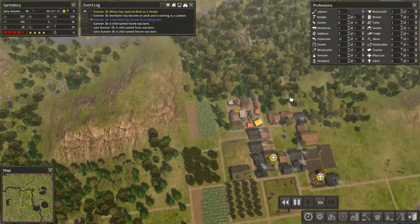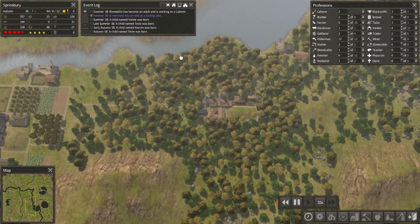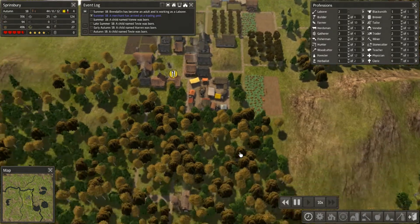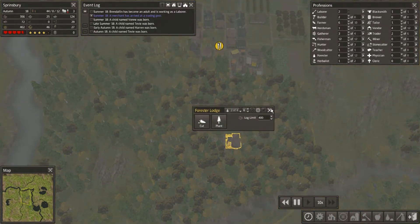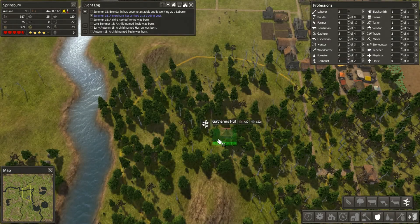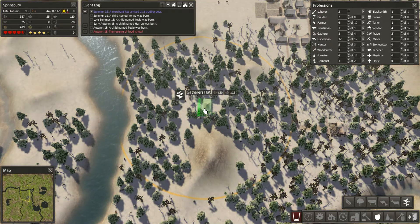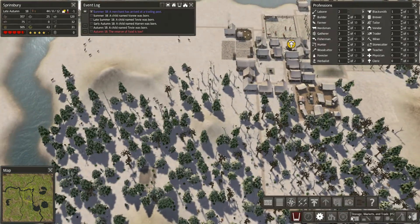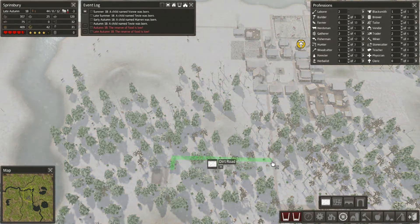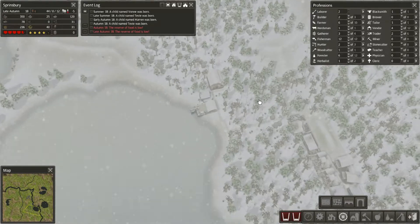I'm thinking, do we need another gatherer? What we could do is have a separate gatherer's hut. Quite a lot of children are being born — that's not ideal for the food. We were up to 500 momentarily, so it has improved a slight bit. Over this way we could put another gatherer's hut — that might be great. We'll go with it and we'll see. If we can get the path sorted out for that as well, that would be decent. Let's plonk this down — that should now join up to the main path once it's complete.